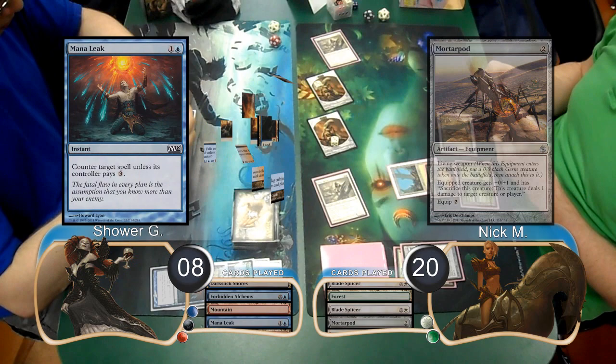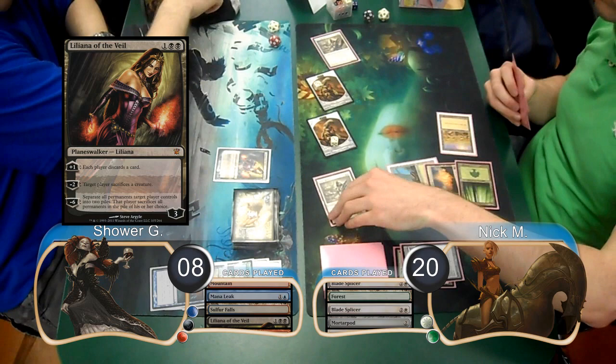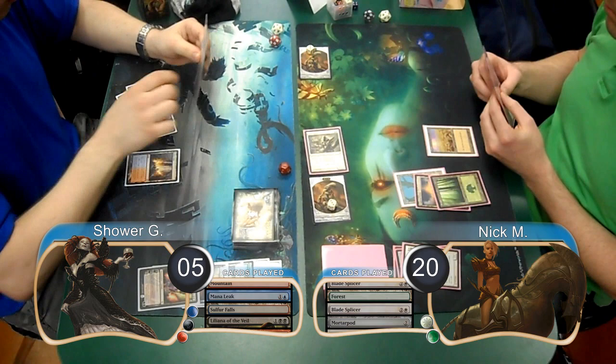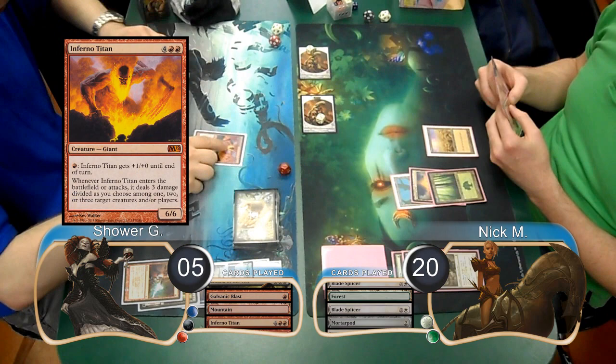Shower then laid down a Sulfur Falls and cast a Liliana of the Veil, forcing Nick to sacrifice a creature, so he chose to get rid of one of his Splicers. Nick sent his other Splicer and one of the Golems at the Liliana for his next combat, and sent the other Golem at Shower. He just let Liliana die and took the other three, going down to 5. Then at the end of the turn, he used another Galvanic Blast to get rid of the other Splicer.